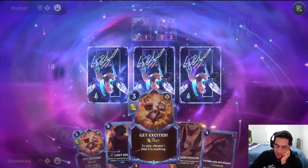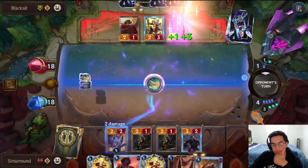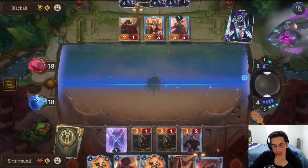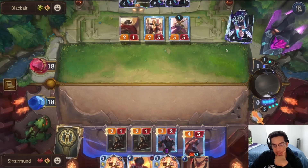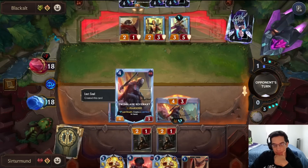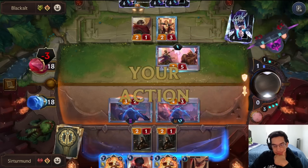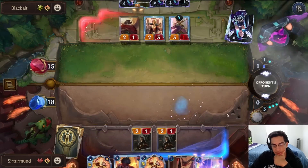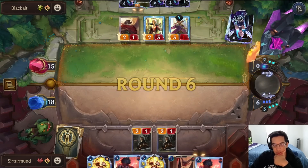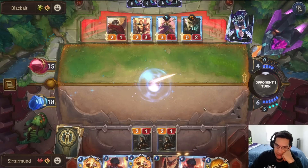Get Excited could work if the opponent has something that's only three health. They get something bigger than three health so we're fine. I think we still go for the Revenant and attack with both here. If the opponent wants to block it just sets me up for a potential Get Excited later, or just a blocker for the Sand Crafter. My hand is a little awkward — I think I need to get Scion to win this game. Actually, Blowback is not bad at all. Wait, Blowback is actually huge.